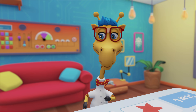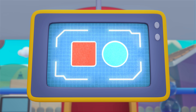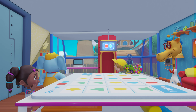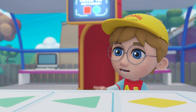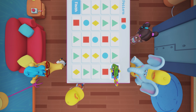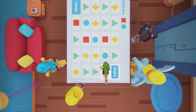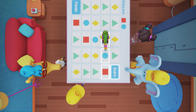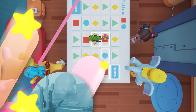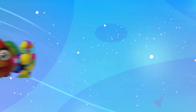Ready for the third level? Let's go. Colors and shapes — this looks tough. We need to work together. Red square. Go one over, Cody. Now up to the blue circle. Now up one more. The red square comes after the blue circle. Now turn to the blue circle. Blue circle, all right.